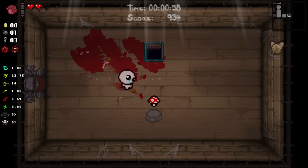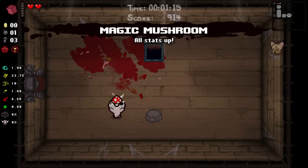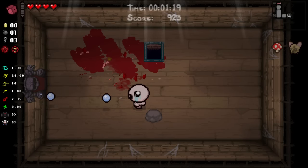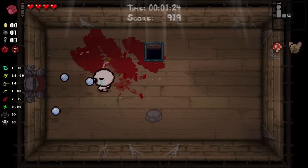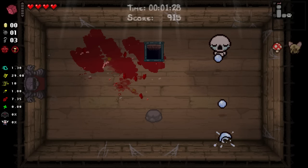On this next run I have given myself Cricket's Head, and I want to show you a somewhat little known fact about Isaac, which is that multipliers do not stack. Cricket's Head and Magic Mushroom have the same multiplier: 1.5 times damage up. Here we can take a look at our damage on the left, which is 6.64, and when we pick up Magic Mush, we see that it only goes up to 7.35, which is only a 0.71 damage up, much less than the normal multiplier.